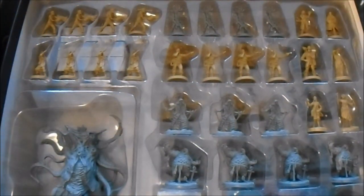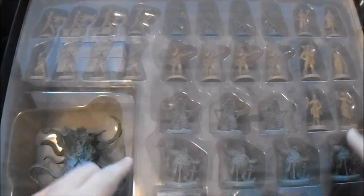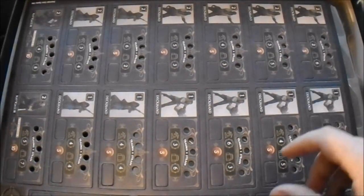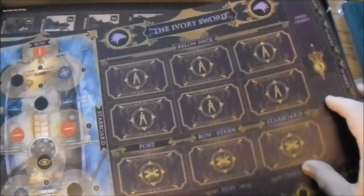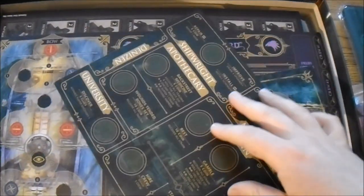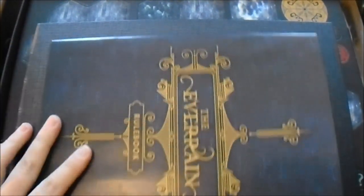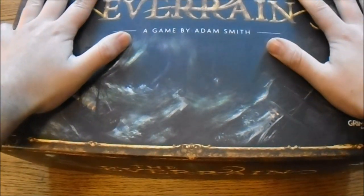I'm going to have to pop these out - it's a bit easier just throwing everything back in. I need to get some sort of bags or something to put all these tokens in, and I guess I can put the board in storage since I'm using the neoprene one. Oh man, this is a big box. I don't even know where I'm going to store it.